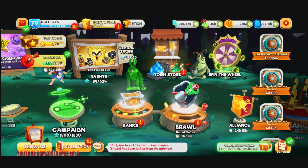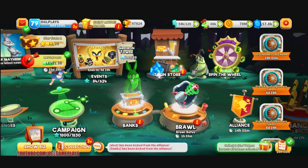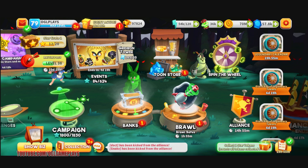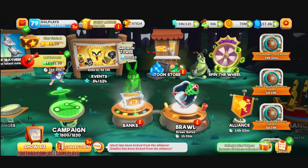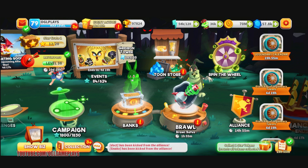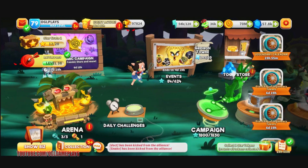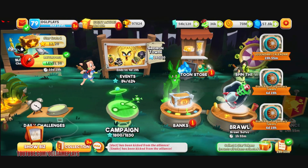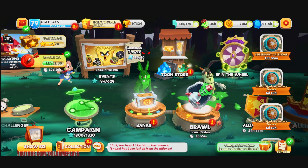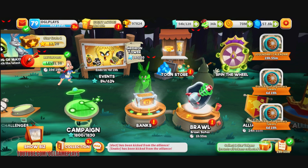Hello everyone, Geonkenplays here with another Looney Tunes World of Mayhem. We have the cosmic campaign — no new toon, but the chance to get toons we didn't get from the latest events. Honestly it wasn't much of an event if you didn't have toons like Hide Bugs, Petunia Unleashed, or the zombie guy. I don't have any of them. Let's see if we can do better on this cosmic campaign — it's usually very nice.